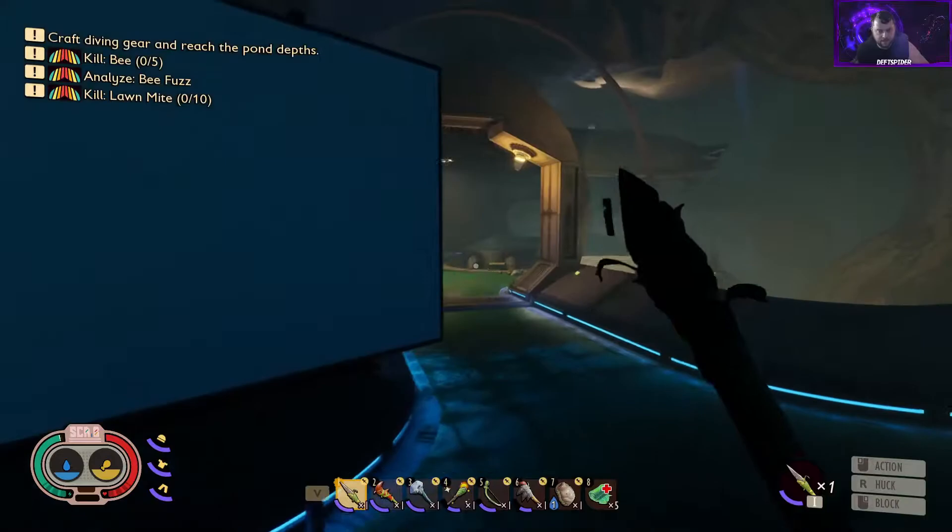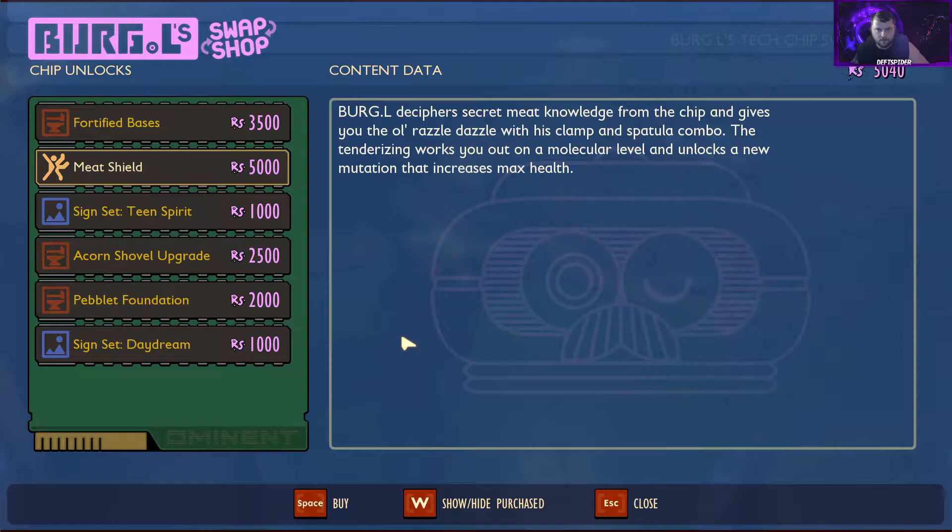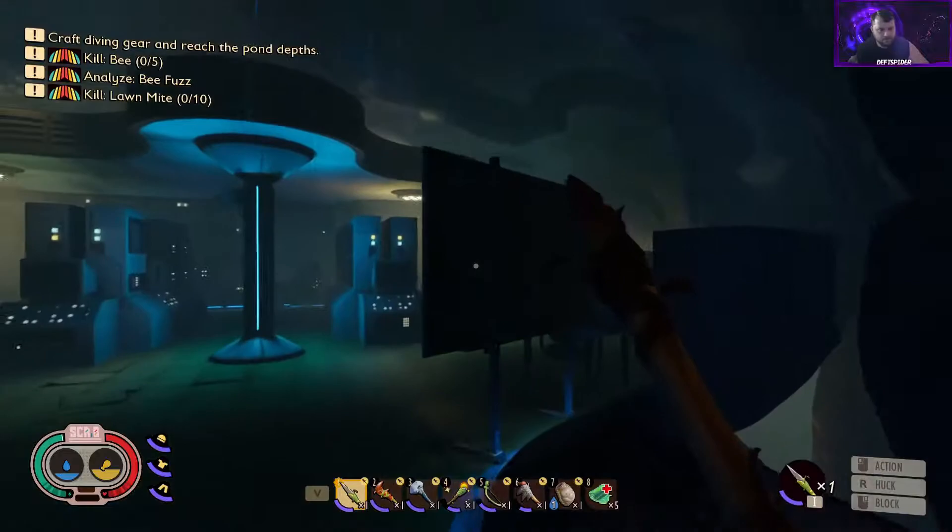No new recipes from the blood sack — it's just for the mosquito needle. We've got 5,000 science, so we can go ahead and get the meat shield — that might come in handy. We'll do the old razzle dazzle with the clamp and spatula combo. Next we'll work on fortified bases and a pebblet foundation, unless we find another chip that gives us something better.